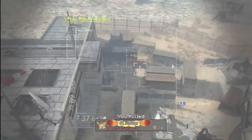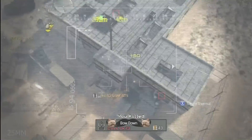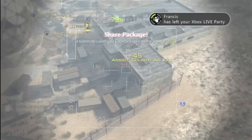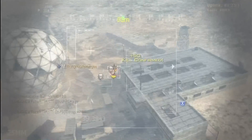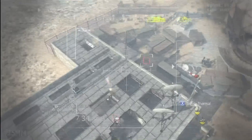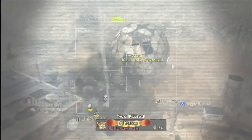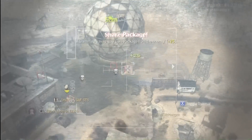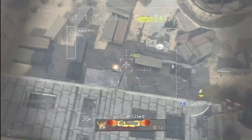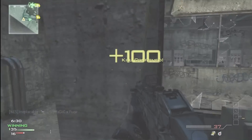If you want to have both extra ammo and a Silencer, you should use the weapon proficiency attachments to put on the Silencer and Extended Mags on the same gun, which would have helped me a lot in this gameplay. I didn't have it unlocked yet, but you can see how helpful the Silencer is here. You can also just use Extended Mags by itself on a long-range map like Interchange, combined with Kick as a weapon proficiency, since you won't need a second attachment.